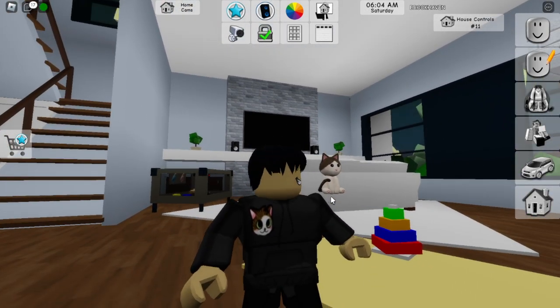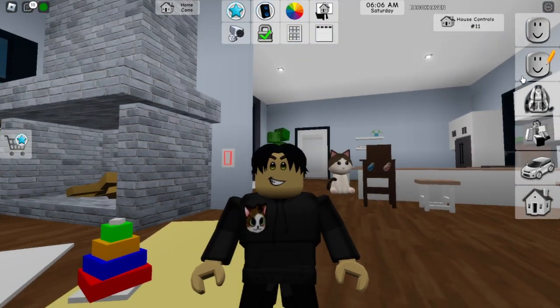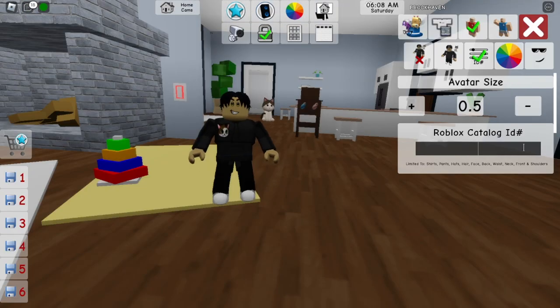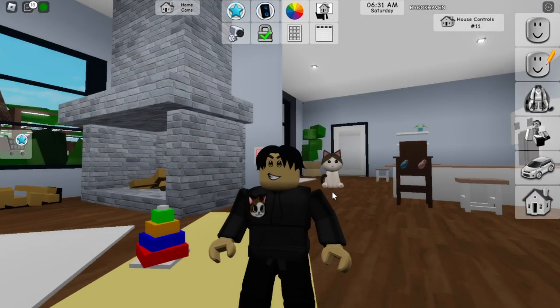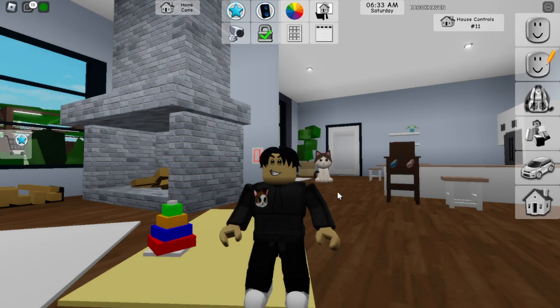But first, we've got to fully transform into a baby. And how are we going to do that? Well, we're going to be doing that with the new Roblox ID system that is now in the game, which allows us to have all kinds of cool customization. I'm going to be changing one of my avatar slots to a baby. We're going to change slot five to baby, which is going to be our baby that we can transform into anytime.